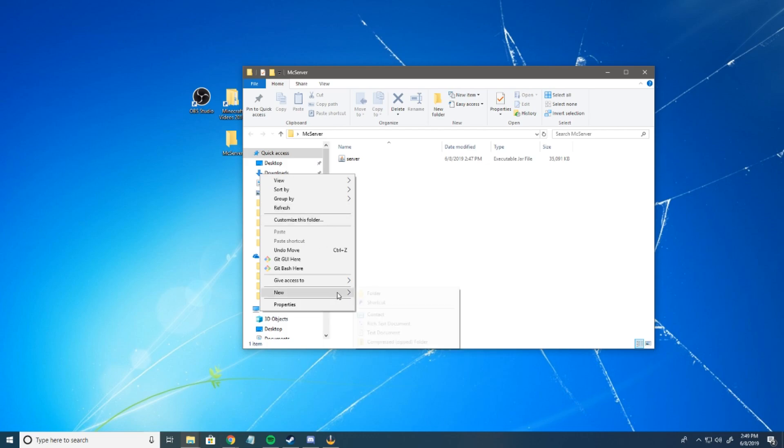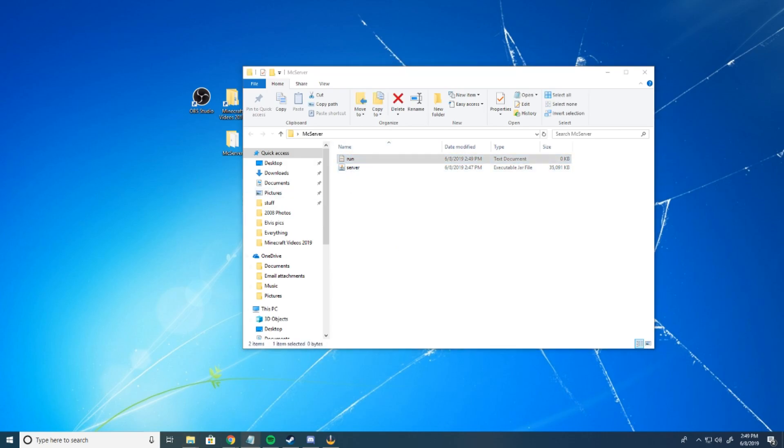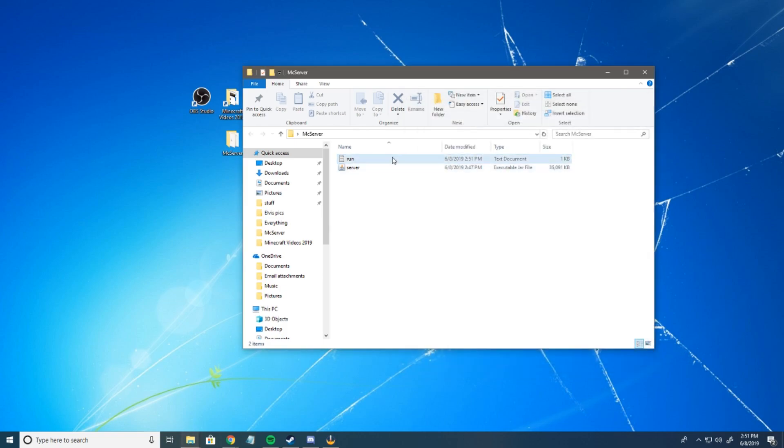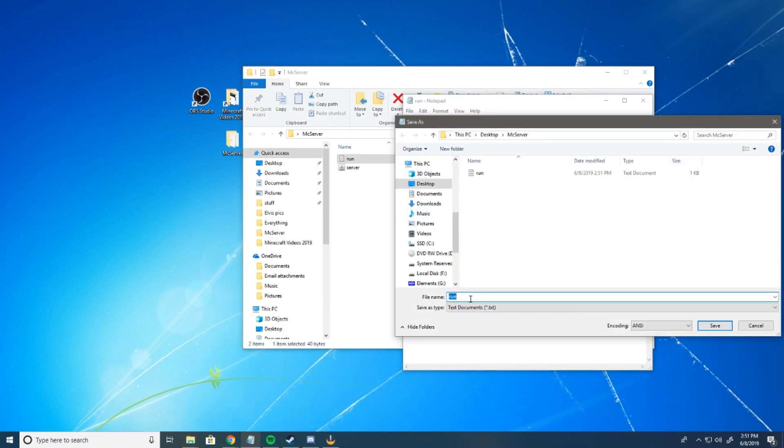Next, we're going to create a new text document — we're going to call this 'run.' In here, we're going to paste that text we copied. Once you've pasted it, you have to make sure the name of your jar file and the name in the command are the same. Otherwise, your server is not going to run. Also, remove the 'nogui' flag. Once you've done that, open it back up, go to Save As, save it as 'run.bat', and hit save.